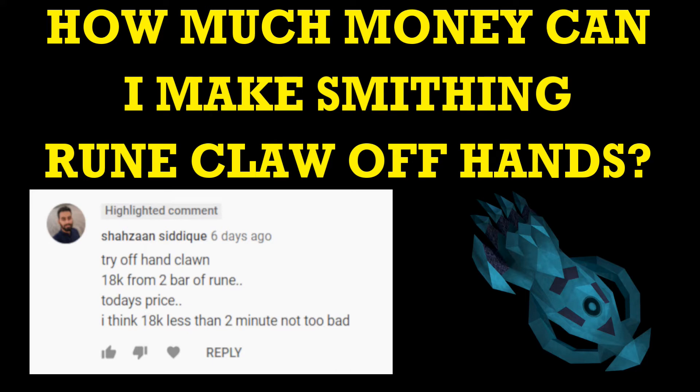Hello everyone, this is Mockman and today I am doing a comment suggested video. This commenter suggested I try making Ruin Claw off-hands because they are approximately 18k GP in the Grand Exchange. For the record, I don't want to mispronounce your name so I'm not going to attempt it, so I do apologize for that.